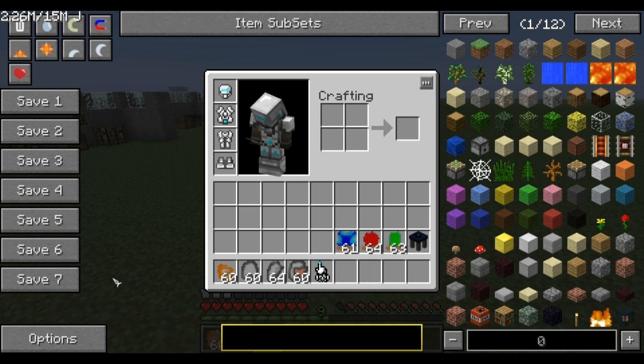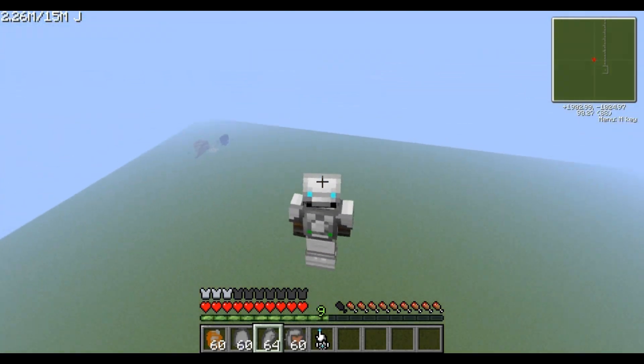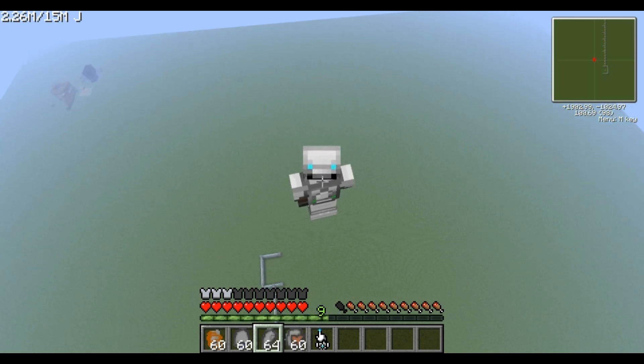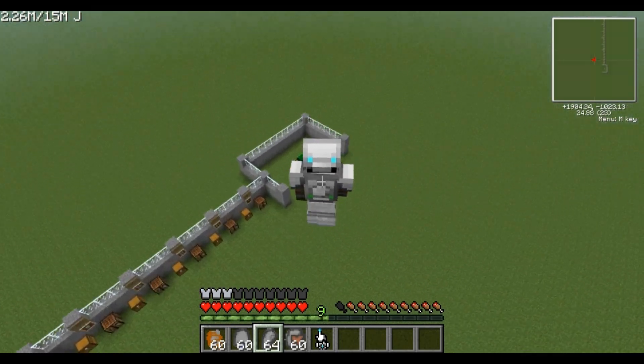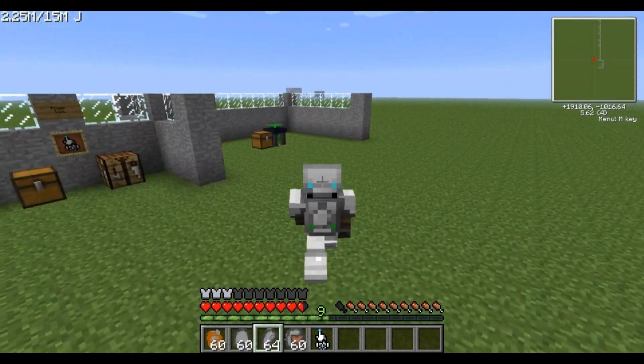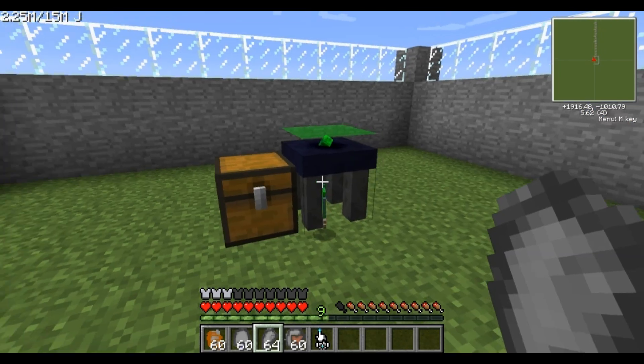I'm going to turn creative mode off just to show you that the jetpack does work. By holding shift I can fly around and jump around. Took some damage then, but as you can see, the power suit is quite a nice thing to have.